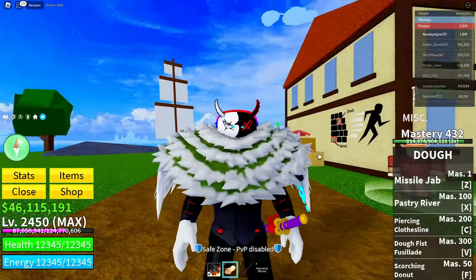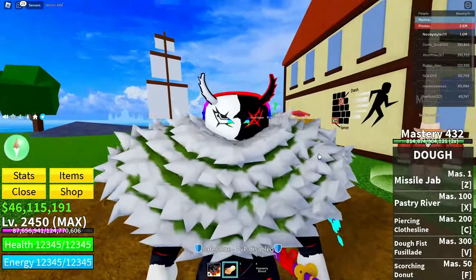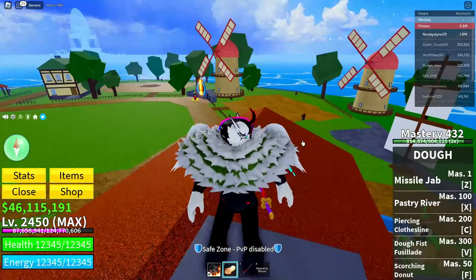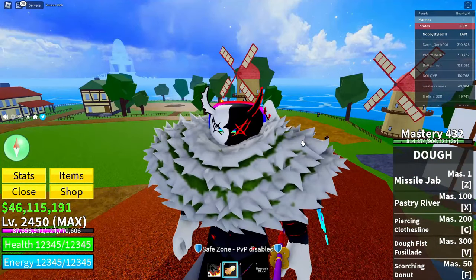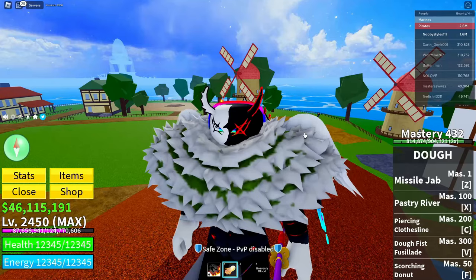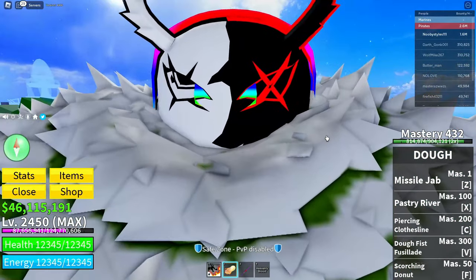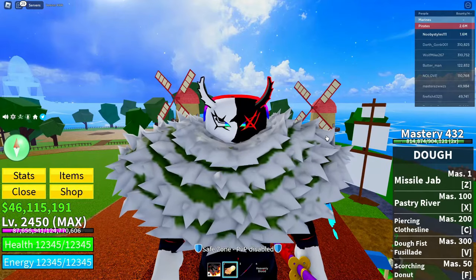What's up guys, welcome back. In today's video I'm going to show you how to get the Kitsune fruit — the nine-tailed fox fruit. The next fruit coming out is the Kitsune fruit, and I found a glitch to get it for absolutely free, including the permanent version. I'm going to showcase that glitch and get you guys the permanent version of this upcoming fruit.